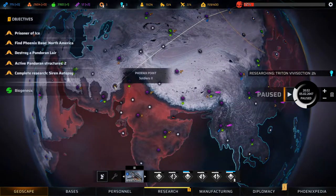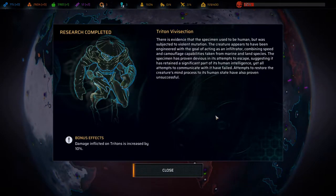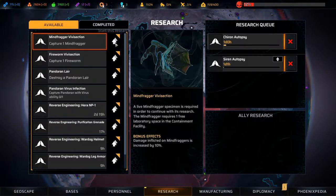Right, back to base, heal up. Research complete — Triton Vivisection. There's evidence that the specimen used to be human but was subjected to violent mutation. The creature appears to have been engineered as an infiltrator combining speed and camouflage capabilities taken from marine and land species. The specimen has proven devious in its attempts to escape, suggesting it retained significant human intelligence, yet all attempts to communicate with it have failed.